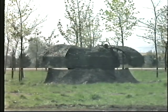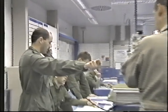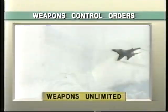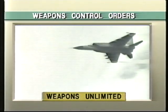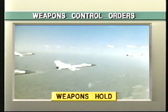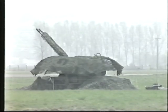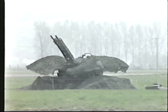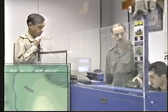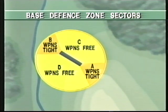Control of air defense fire around an airfield is very important and is achieved by positive and procedural fire control methods. Positive fire control involves weapons control orders which permit systems to engage all targets, to engage targets not positively identified as friendly, to engage only targets identified as hostile, or to engage targets only in self-defense or in response to a formal order. Pre-established procedural fire control is implemented through rules of engagement, hostile act criteria, direction received from the airfield battle commander, and from the layout of the base defense zone, which is normally divided into four different sectors, each with its own weapon control orders.